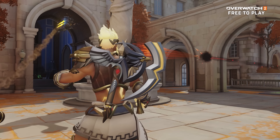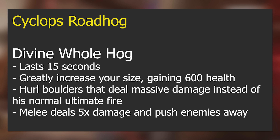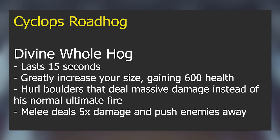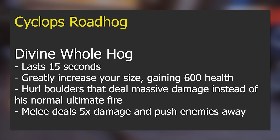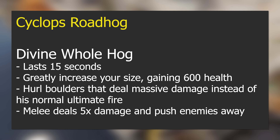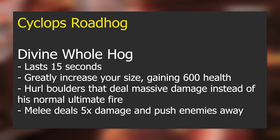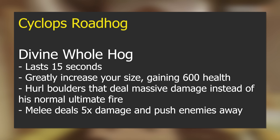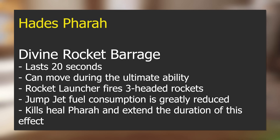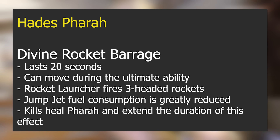Cyclops Roadhog: Divine Whole Hog lasts 15 seconds, greatly increases his size, and grants 600 health. He hurls boulders that deal massive damage instead of his normal ultimate fire, and melee deals five times damage while pushing enemies away. Turning into a giant Cyclops Roadhog shooting boulders is going to be a very fun one to play around with.